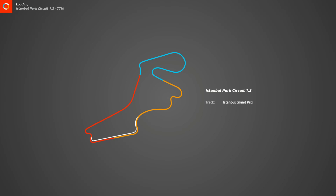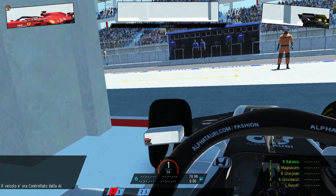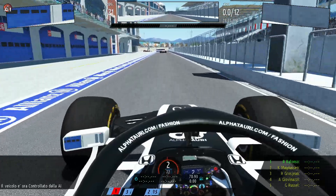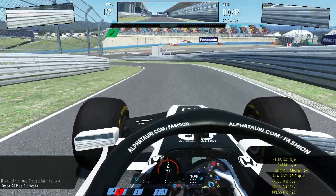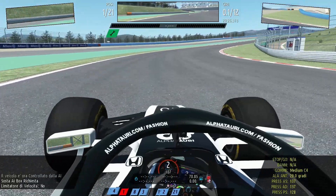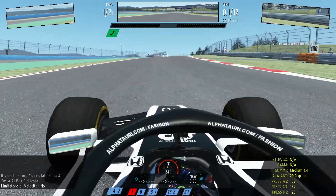This track is a clockwise direction circuit. I don't know the length but it has some interesting sectors for sure. Let's wait for the upload — it takes quite a long time here in rFactor 2, it has always taken a long time to load the track on this sim. Here we have it. Let's drive out of the garage with AI help, coming up to the pit lane with the limiter. Now we have turned it off and we are accelerating through the first part of the Istanbul track.